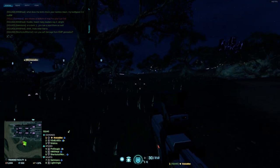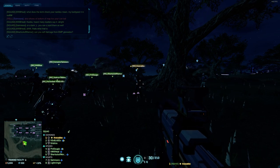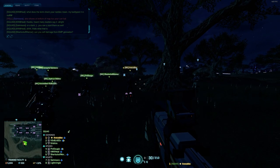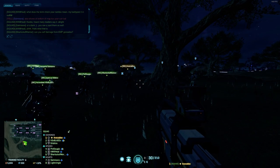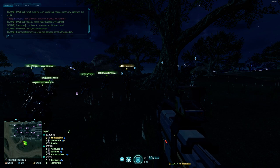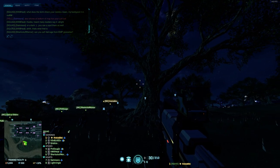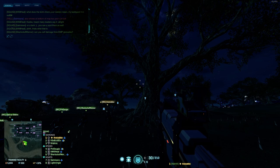The main draw of the EMP grenade is that it wallbangs beacons. So say someone has put a beacon on the other side of this tree - I throw an EMP grenade at the tree, I wallbang the beacon on the other side of it, and the EMP grenade will automatically kill beacons. If there's a beacon on top of the tree and I can't small-arms fire it, throw a grenade and it's dead.